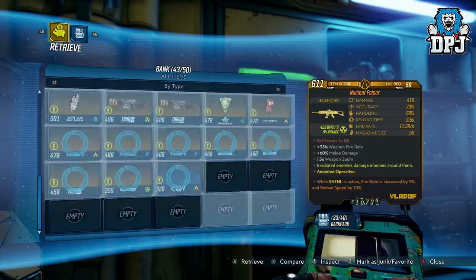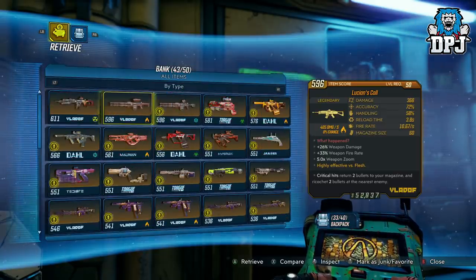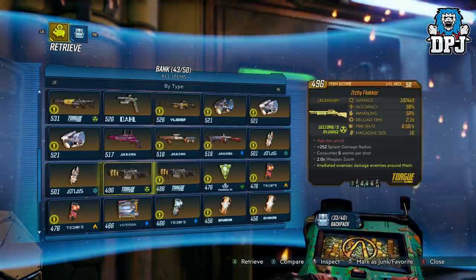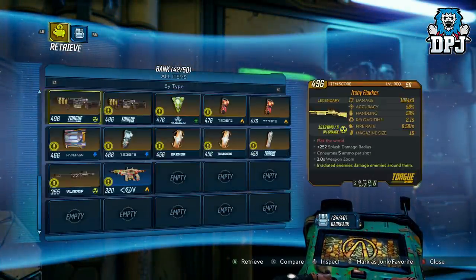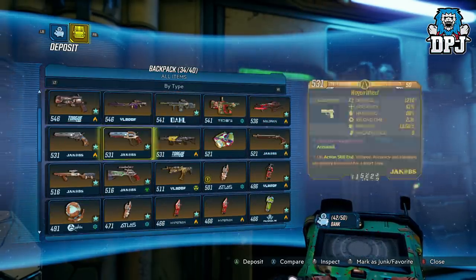So spamming items into your vault duplicates them — absolute craziness. Now if it doesn't work the first time, spam them out of your vault into your inventory and spam them back. Massive shoutout to Primlax for sharing this info with me. So guys, have fun — this is how you easily duplicate weapons, class mods, shields, artefacts, just about everything.